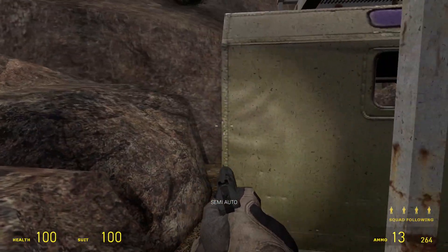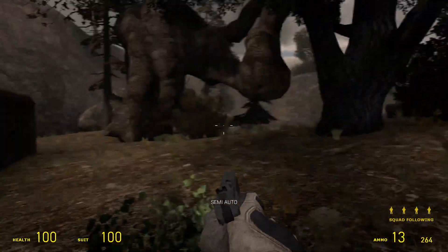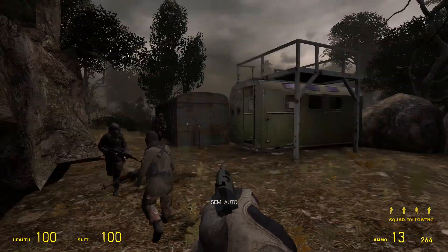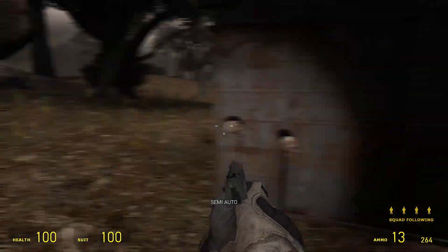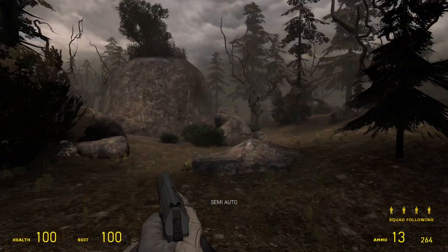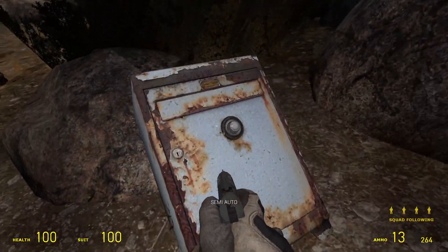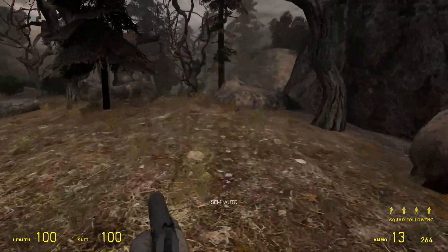This thing right here is like an exploration module. In MudRunner and SnowRunner you can put these in the back of your truck — so it's some kind of exploration or resource-carrying module. I'm going to deviate from the road here because I just want to see what's over here. Oh, I found a safe — wonderful. Can't unlock it though.